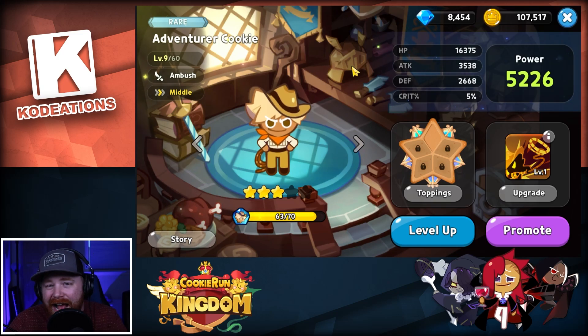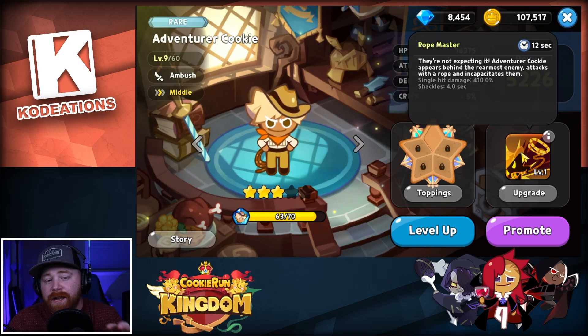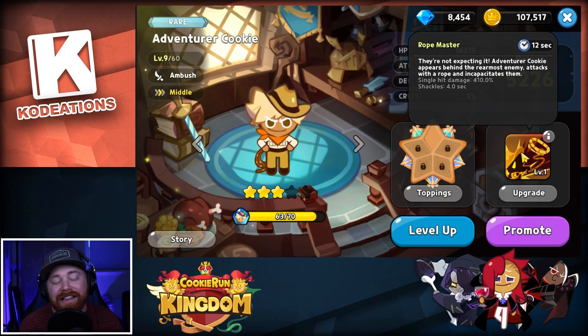Let's say you don't have a Vampire Cookie — investing in Adventure Cookie early on is not going to be a bad option. There are videos, I believe in Korean, showing Adventure Cookie achieving two million points in the world guild boss battle. So again, he can 100% be utilized if you have no other option and haven't gotten lucky pulling a Vampire Cookie. Not only that, because he is a rare cookie, it's going to allow you to promote and max level him a lot faster and easier than somebody like Vampire Cookie.